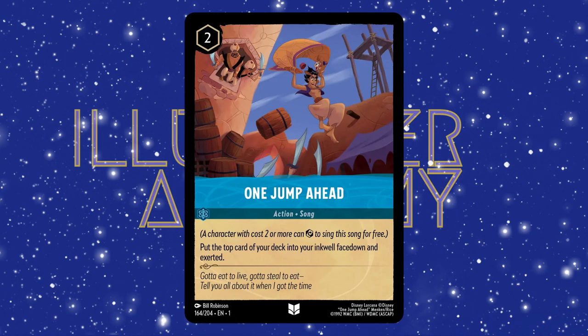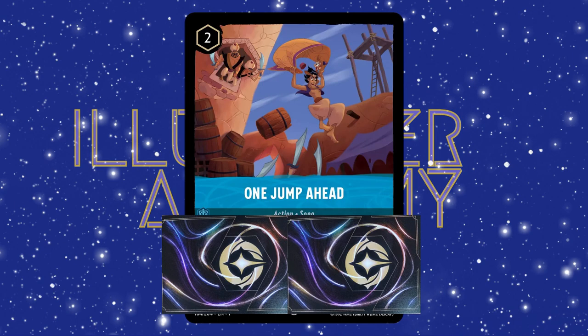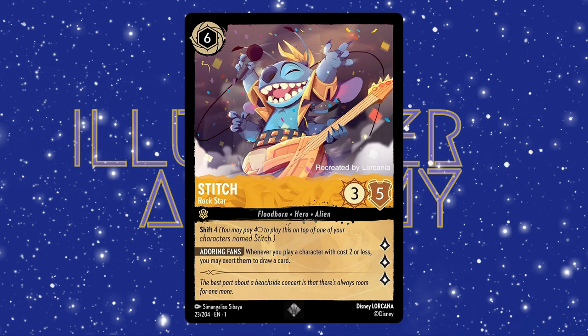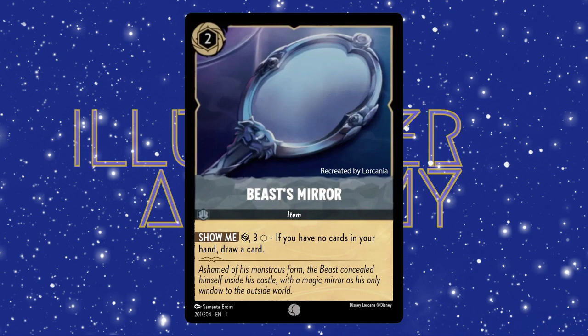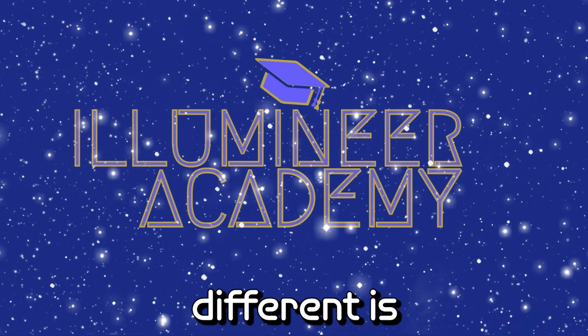To play a card, you must first exert enough of the ink in your inkwell to equal the cost of the card — the number in the hexagon on the top left. To exert your ink, you tap the card sideways. Once they are exerted, they don't become readied again until the beginning phase of your next turn. If you play a character card, they are then placed onto the play area, but can't be used this turn, as you have to wait for the ink to dry. If you play an action or a song, the effect takes place immediately, and if you play an item, you may use its ability right away, as items don't have to wait for their ink to dry.